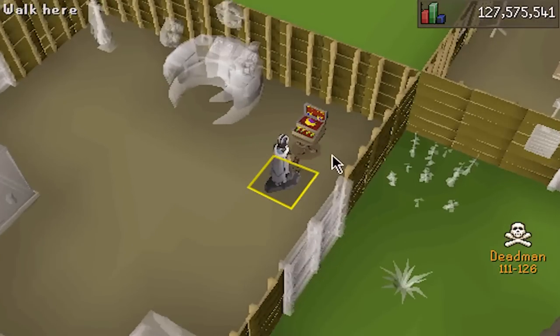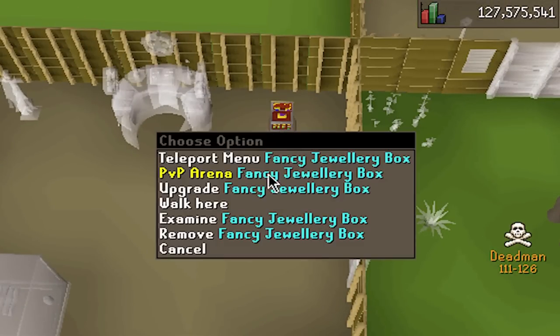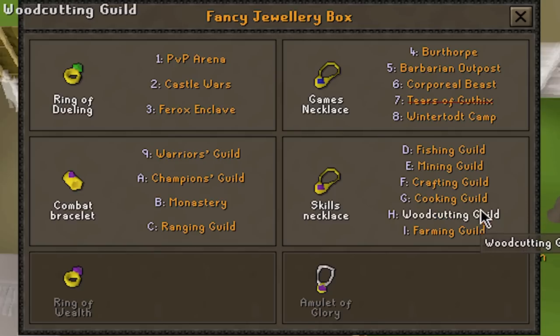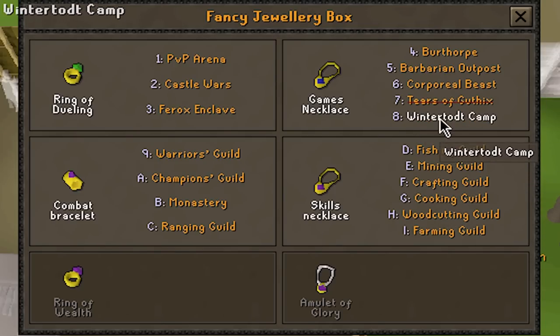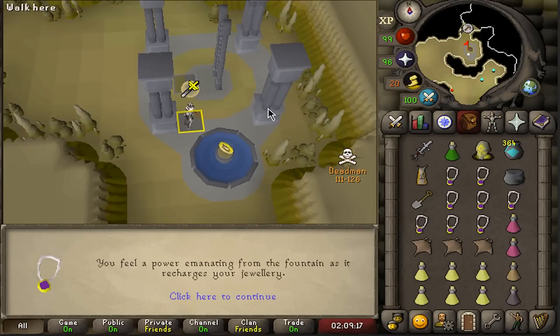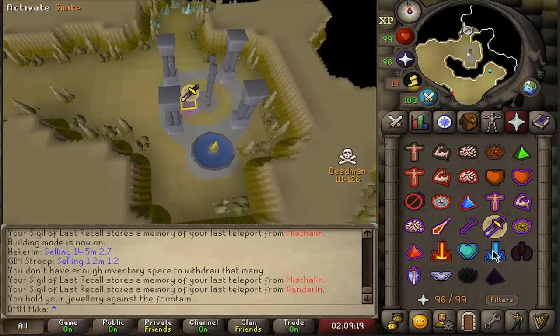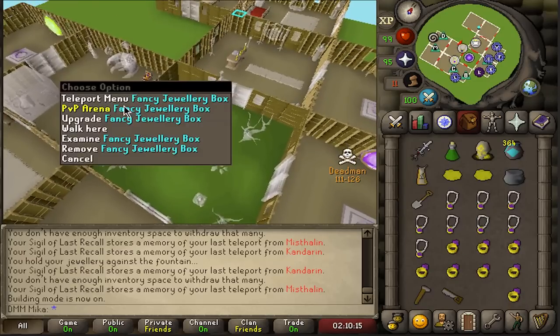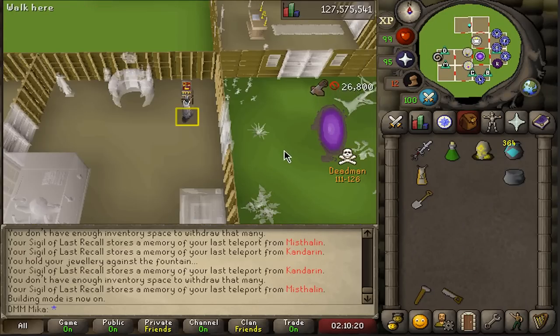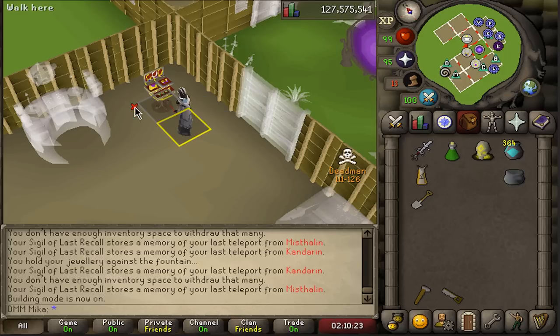The gold leaf was like 200k as well, and now I have all these other areas I can go to: warriors guild, champs guild, monastery, ranging guild, farming guild, woodcutting guild, mining guild, crafting guild — I can go everywhere in the game. That's the last upgrade — they're absolutely beautiful. That's the last thing we needed.